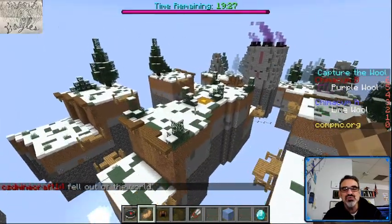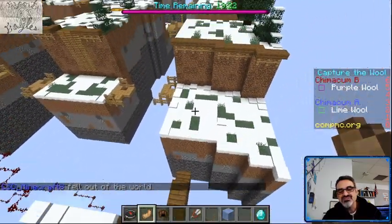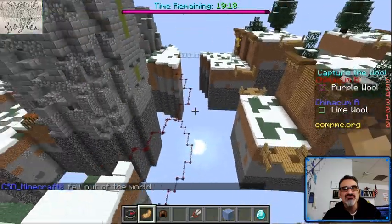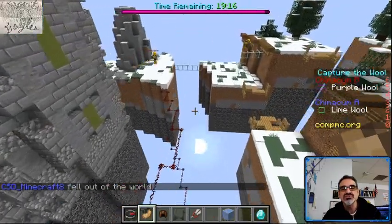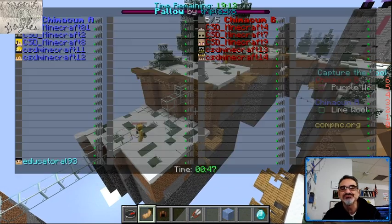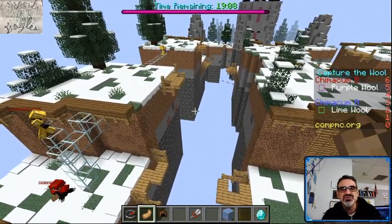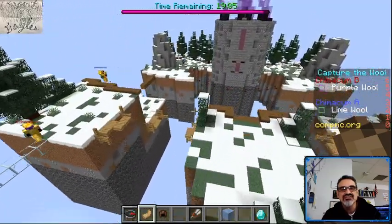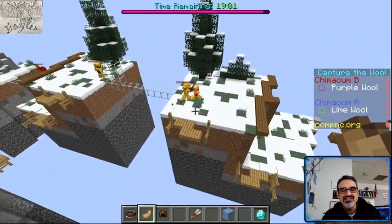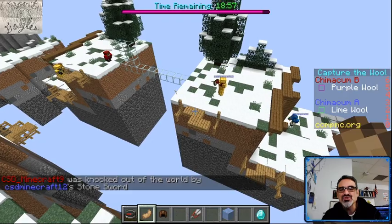Jackson was probably trying to bridge across — they have gaps between chunks of land where they have to build a bridge to get across. Look at the bridge building, it's off really fast with team Chimicum B. Chimicum B in red is off to a quick start with some very fast rushing. Blue is Chimicum A, and there we go — blue meets red.